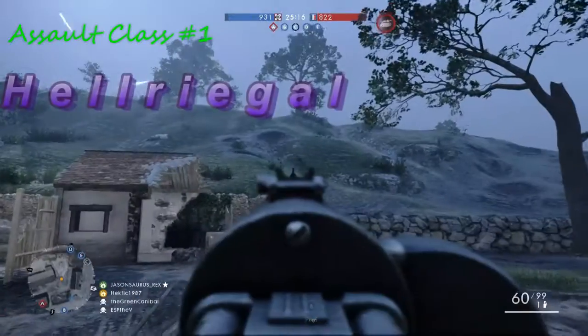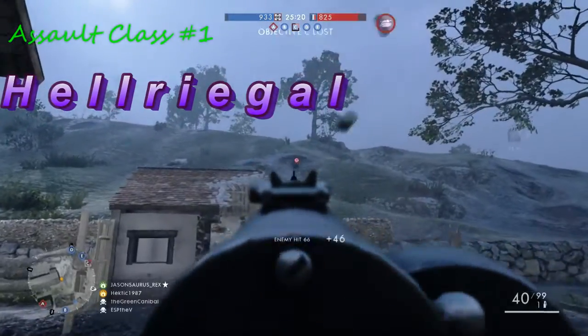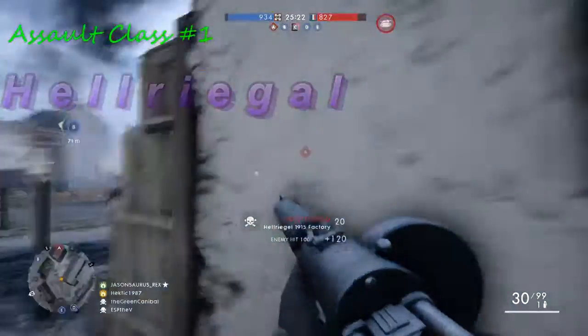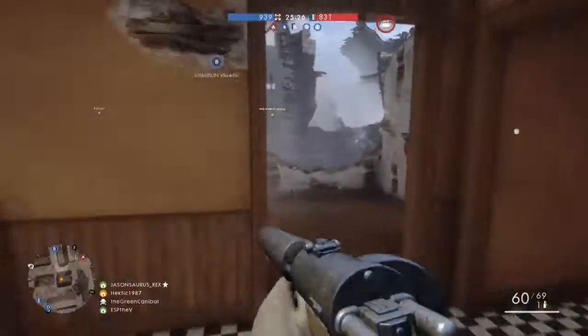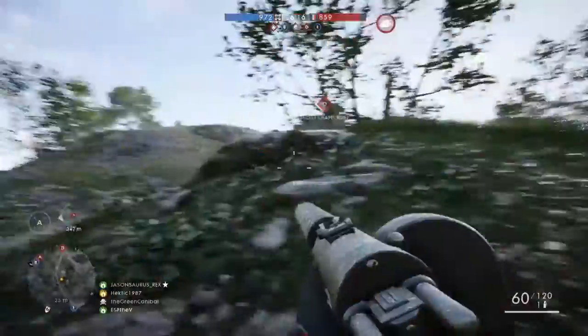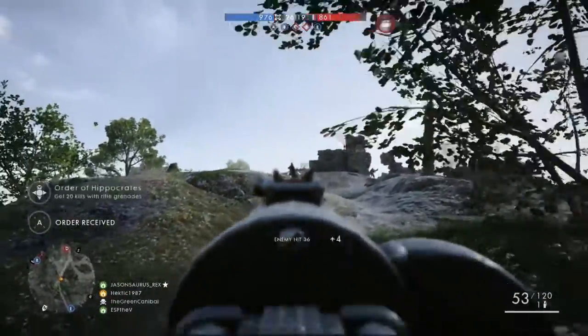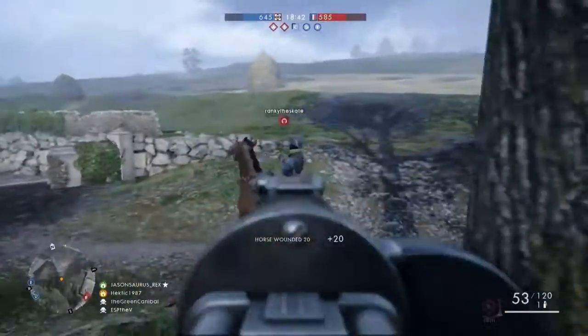The third weapon I use with my assault loadout is the Hell Regal. It holds 60 rounds and shoots anywhere from close to medium range without difficulty. You can take enemies down with four to five bullets, which really helps.